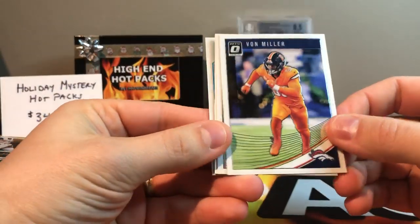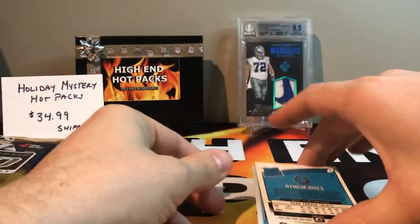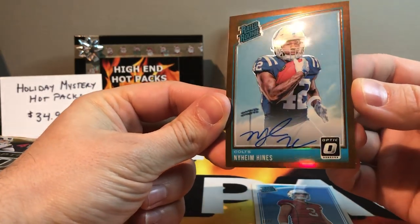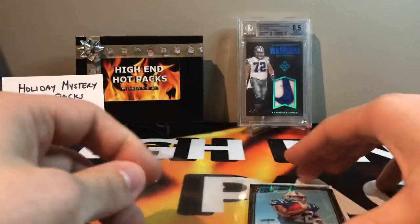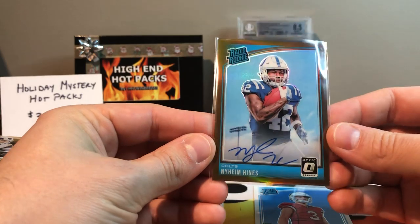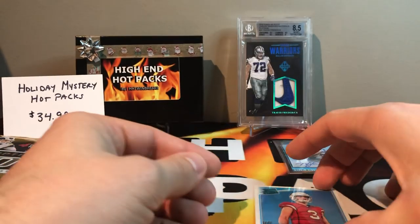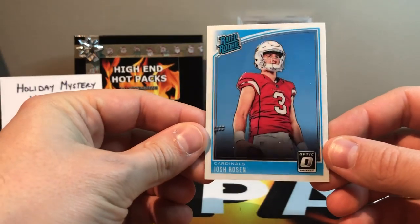Got Von Miller, Marquise Goodwin, got a rated rookie — first one's a bronze Naheim Hines on-card rated rookie auto! Right off the bat, Naheim Hines. I know Marlon Mack got hurt and he's been getting some work. So that's our first auto — Naheim Hines bronze. And we got a rated rookie of Josh Rosen.